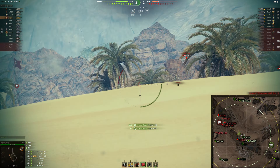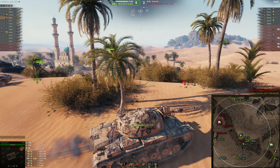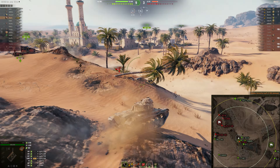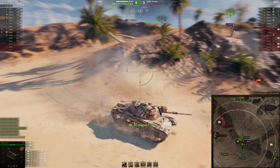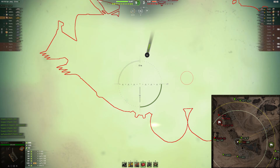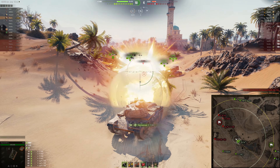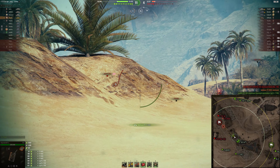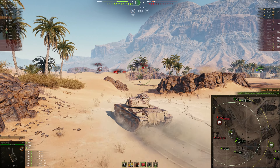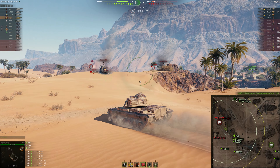That is definitely something you cannot do in a Leopard 1. But now that I know where the only threat to my position is, and he is already dead, I can move away even further. So now I am actually moving quite a bit in the open, but I know that the enemies are not focusing me — the ones that are at their own cap. So I can easily take out this T110E3. And now I am already driving away from the T110E3 to go as soon as possible towards the next target. Because I know I don't get fired at, and if I miss my shot, my team is pretty much finishing him off quite quickly.